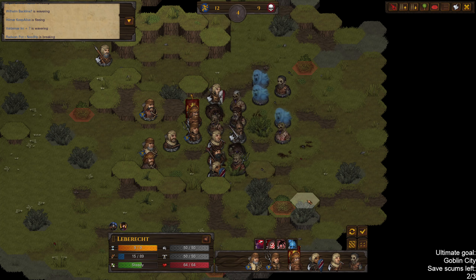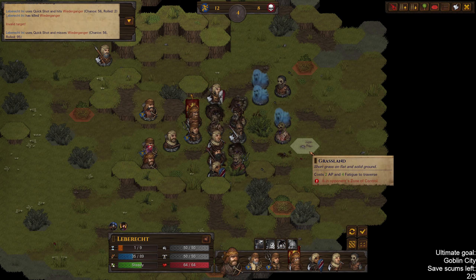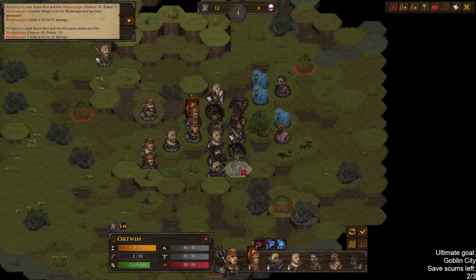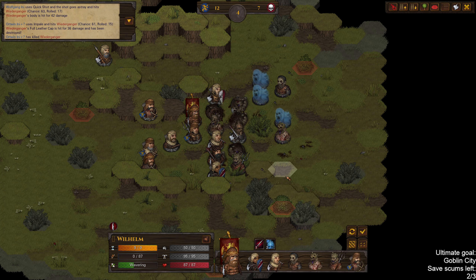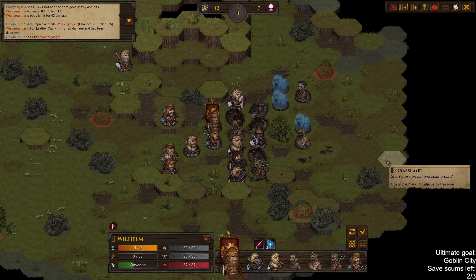A couple more people are fleeing — not looking good on that front. This is why we need the Bannerman. As long as we can kill the zombies we should be fine. People will eventually rally themselves, as long as the Ghasts don't decide to go into melee range — which they sometimes do in Legends, but it does seem like they don't want to do that in this mod.